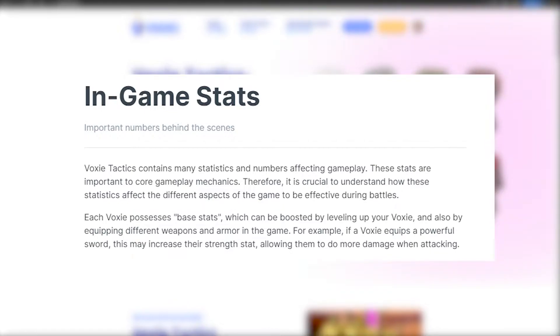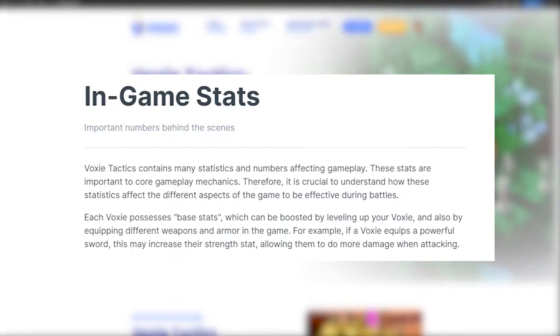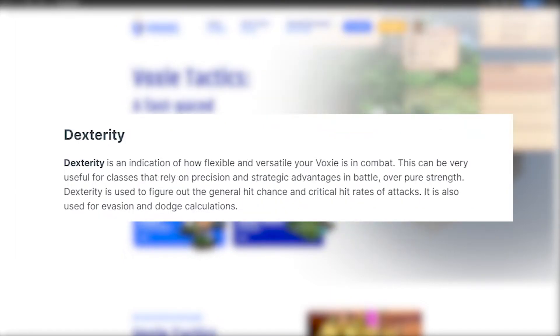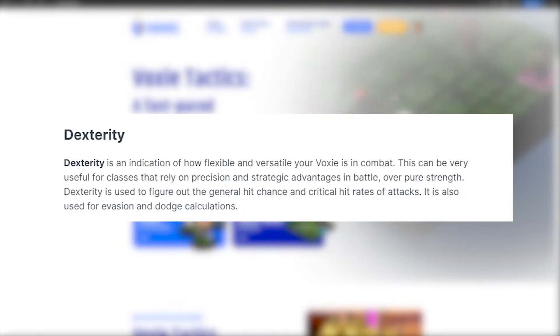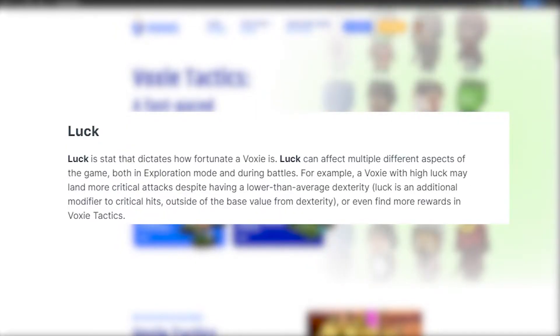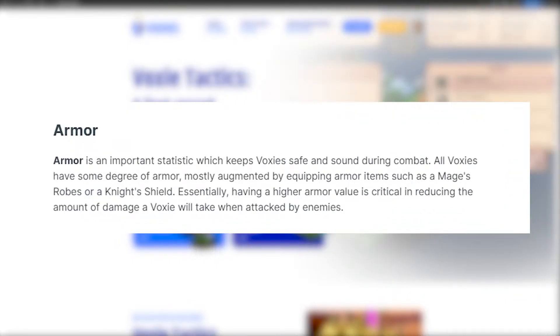Now for character stats. Like in other RPG games, there are also stats that each character has which determine their combat effectivity. The stats each Voxy has are Strength, Dexterity, Intelligence, Luck, Armor, and Movement. Strength determines the damage done when attacking and when using physical skills. Dexterity decides the hit chance and crit rate of attacks, and also influences the evasion and dodge rate of a character. Intelligence is the main stat considered when calculating the damage of magic-based skills. And Luck affects multiple aspects which aren't fully explained in the whitepaper. Armor decides how much damage resistance a Voxy will have, and Movement is how far it can move in a turn.